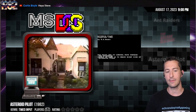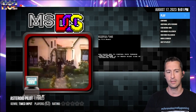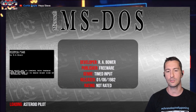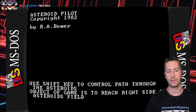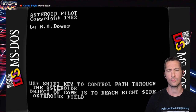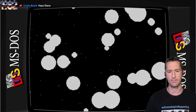We're next on MS-DOS, and this is Asteroid Pilot. Another game that we don't have any artwork, box, or information for, so let's just pop in and play Asteroid Pilot. At some point in June, most likely the beginning of June 1982, by R.A. Bauer. Use the shift key to control a path through the asteroids. The object of the game is to reach the right side of the asteroid field. I'm going to let you see how this plays out — it generates itself whenever we're ready, and then we hold down the shift key whenever the game begins.